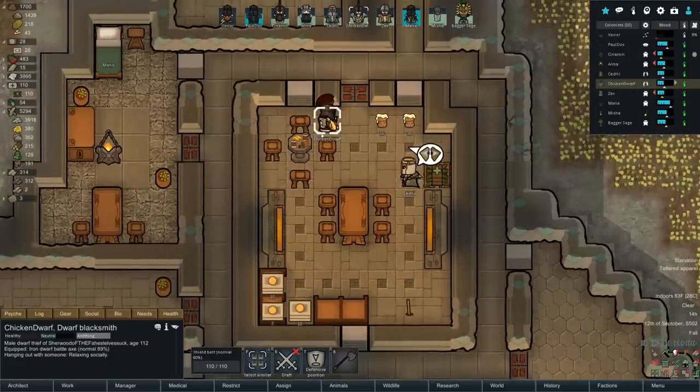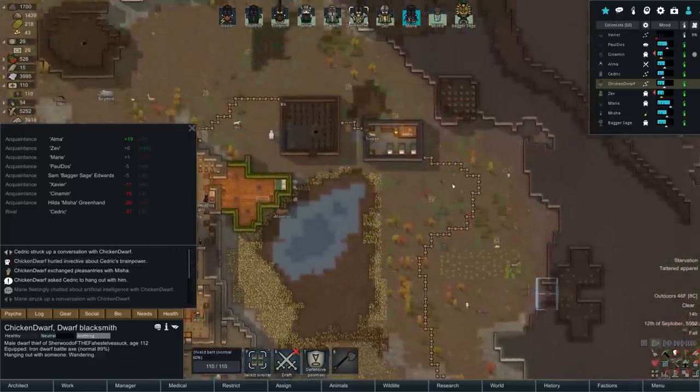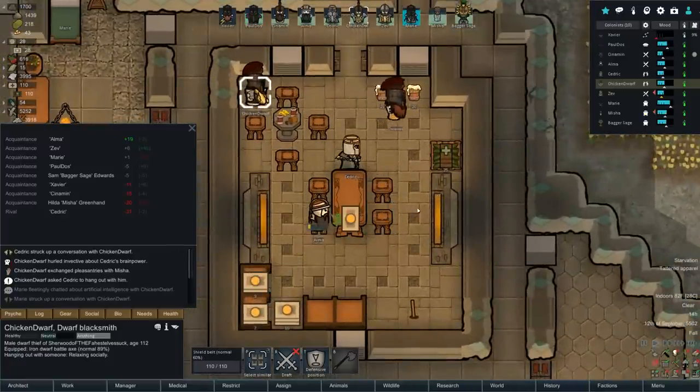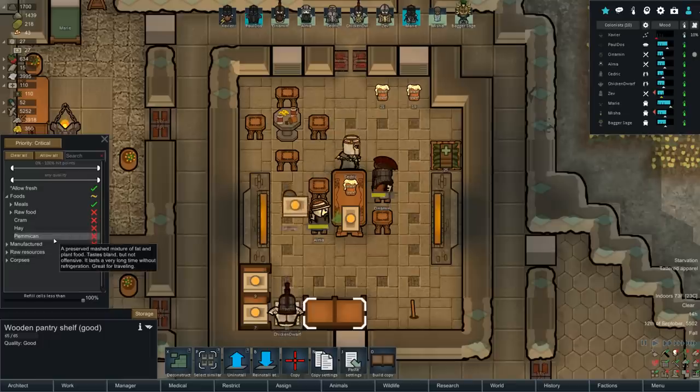That chicken dwarf came in here out of nowhere and is like, hurled insults about Cedric's brain power. Probably because chicken dwarf was sitting in there really wanting things constructed in a better bedroom. He's like, 'You moron! Why are you building things so slow? Dwarves have never been so slow as you.' At least that's what I imagine is going on. That's a kind of counterproductive hangout session. Look at this alcohol we are chewing through - I love it.